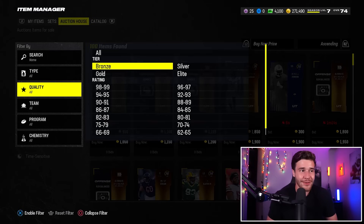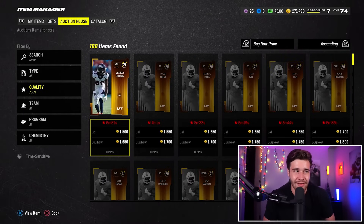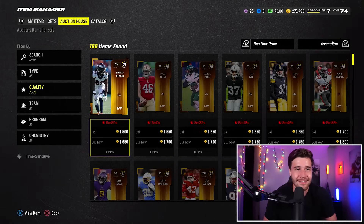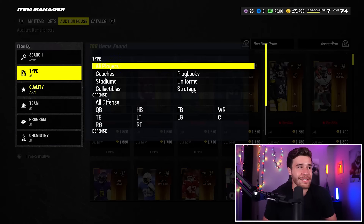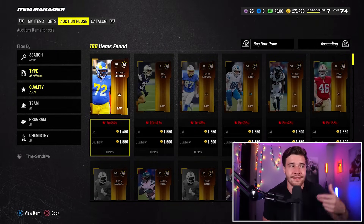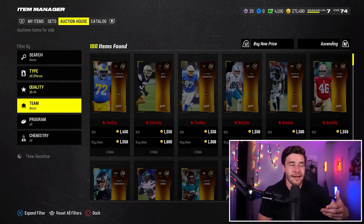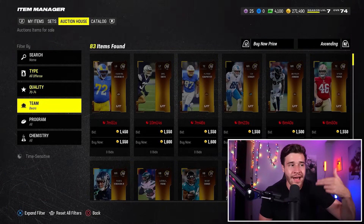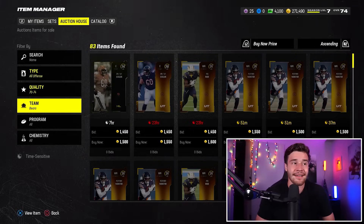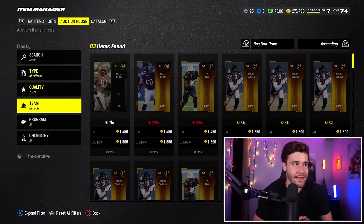Once you're in the auction block, filter it down by quality 70 to 74 — there's no reason to look at 75 to 79 because the 70 to 74s are going to be cheaper. Then filter it down by all offense, and cycle through the teams. There's not really any more to it than this — go to Bears, go to Bengals, go to Bills, go to Broncos. You're literally just sifting through every single team. Anytime you see a player selling at 1,000 coins or less, you buy it. It's that simple.